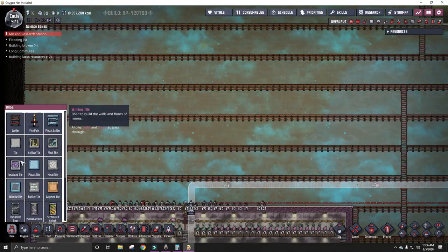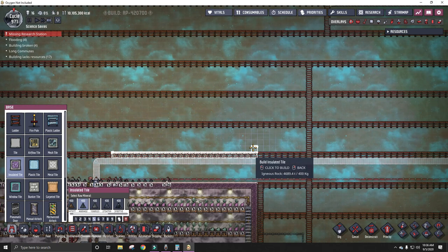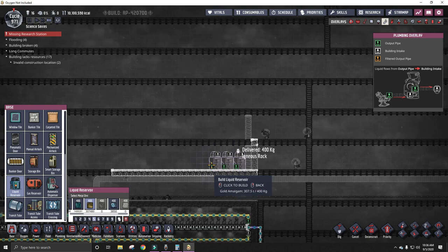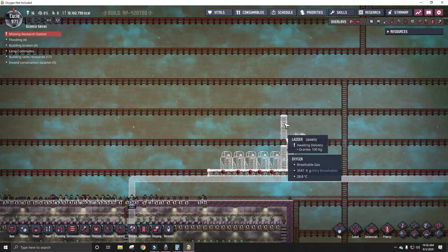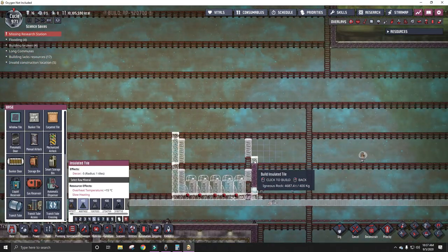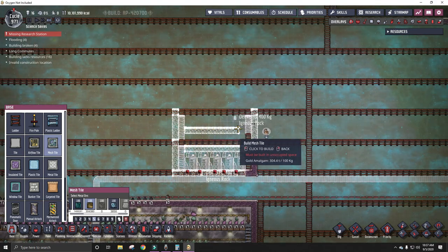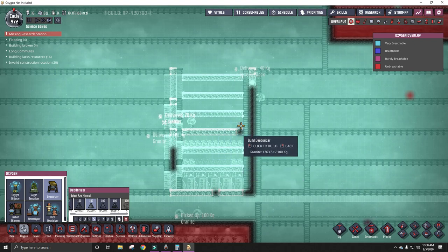I think the best place for the evaporator is going to be over in this area. So if I do something kind of like this, with some ladders on the side, I can put in some reservoirs - 5 should do. And in here, I'm just going to put a bunch of deodorizers. If this is working properly, believe it or not, we are going to need every single one of these deodorizers, and maybe more.